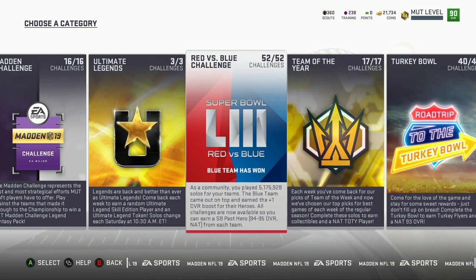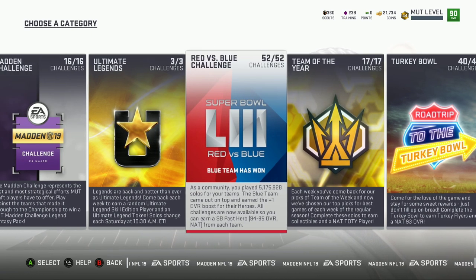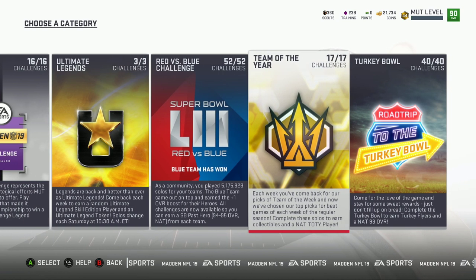From Red vs. Blue I got a 94 on one and a 95 on the other — two free players. Remember, all these challenges also come with coins. Not only are you getting coins, you're leveling up at the same time, and as you level up you're getting coins, packs, and other stuff. From doing challenges and completing solos you're getting coins for that too.